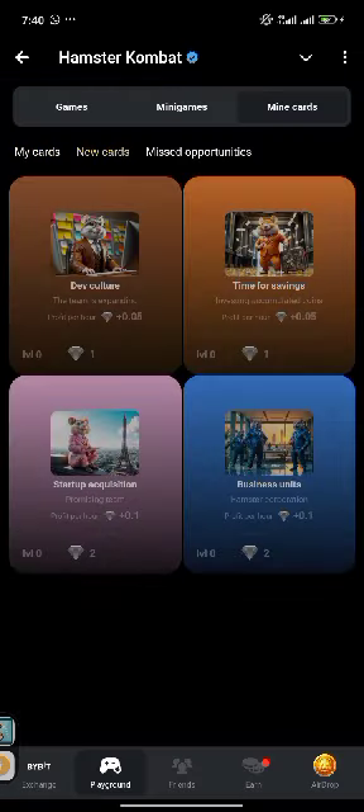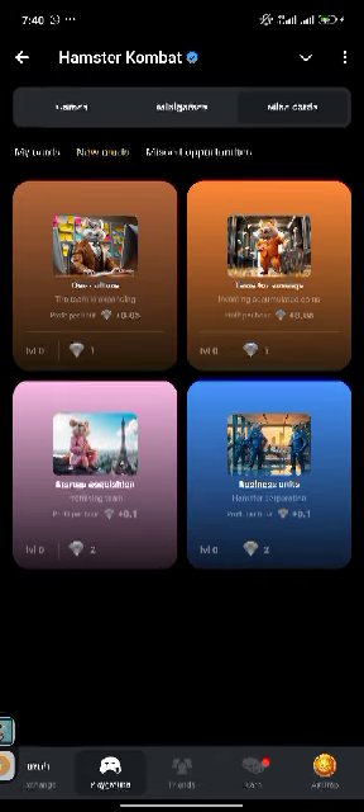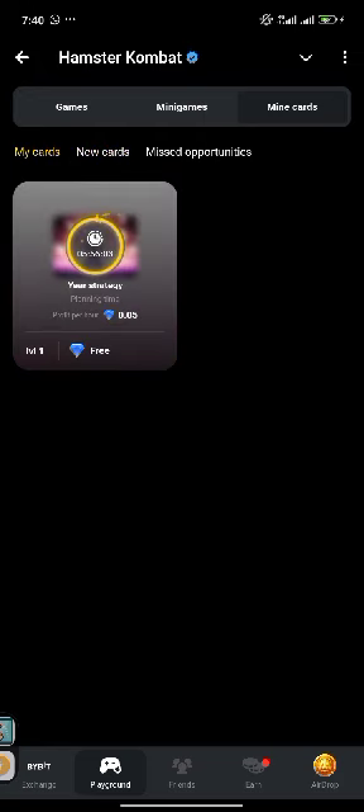I've already bought this one so it will be mining for me. Once it gets up to one diamond I can use that diamond to buy the next one, and so on until I buy all of them. This is to show you that it is very, very hard to get one diamond — you will mine for many hours. This is five hours complete, six hours to get 0.05, not even 0.1. That means you'll mine more than 24 hours or two days before you get one diamond.